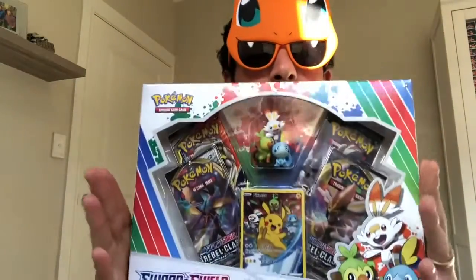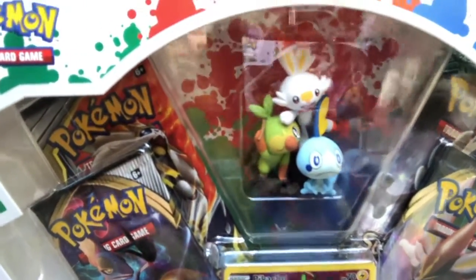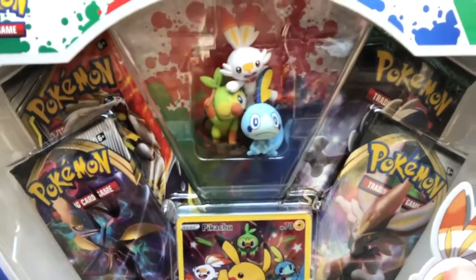In today's video guys, we are going to open a Sword and Shield Figured Collection box. A few of these came out a while ago and I haven't opened one yet. It's a decent assortment — you get two Sword and Shield Rebel Clash Blister Packs, a Sun and Moon Cosmic Eclipse pack, plus the Pikachu promo for this box. And you get some figurines: Grookey, Scorbunny and Sobble — all three — plus the four TCG Booster Packs.